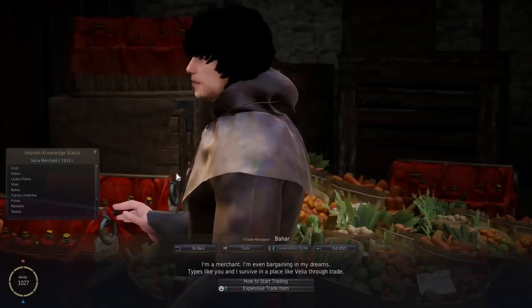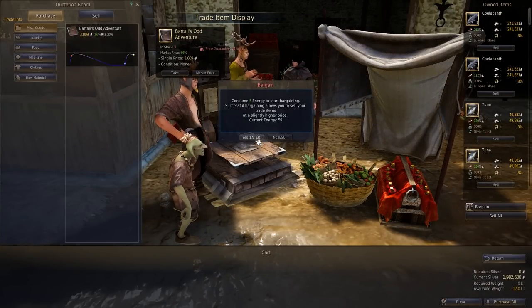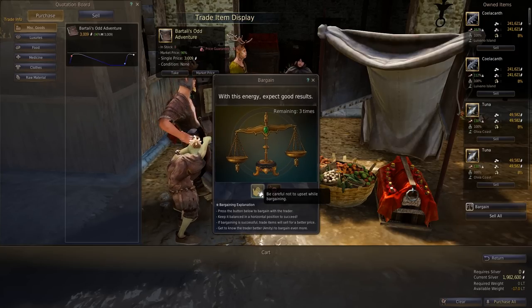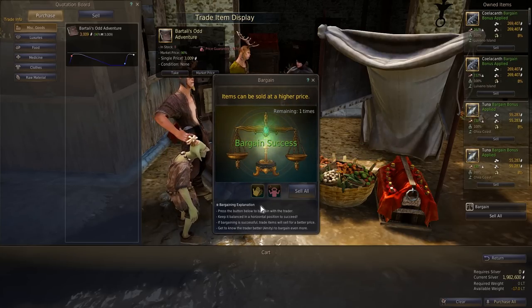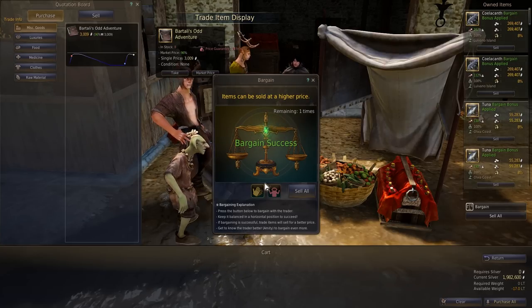Once you're done with that, you want to come back over here to Bahar. Trade with him — do this guy last because he'll take everything you've got. Click on bargain and accept. This is a little minigame — you get more chances based on your trading skill. As far as I can tell, there is absolutely no method to this; you just hit it and hope for the best.